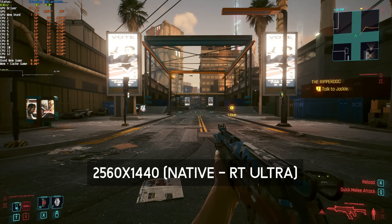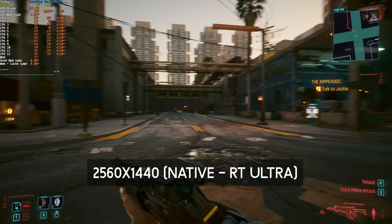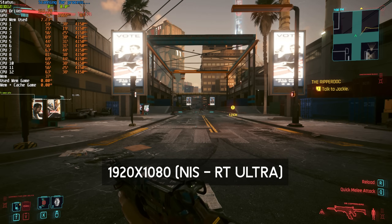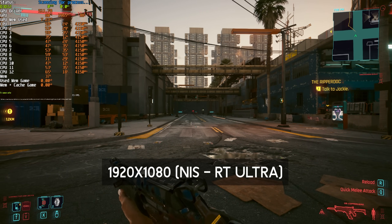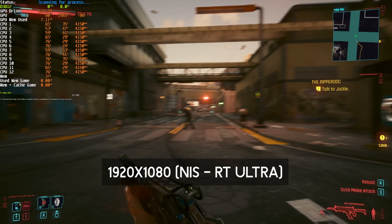When I cranked ray tracing all the way up to Ultra on my NVIDIA 3080 Ti, I dropped to 60 FPS on 1440p native. But when I cranked it down to 1080p, still using RT Ultra, I went all the way up to around 75 FPS, sitting in the mid to low 70s. Which isn't too bad — there's definitely an improvement here.